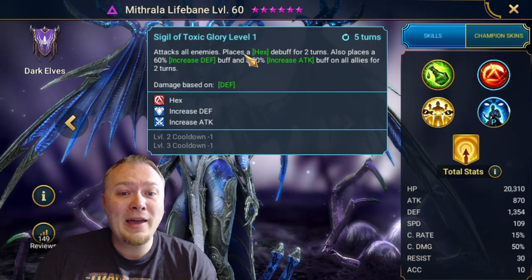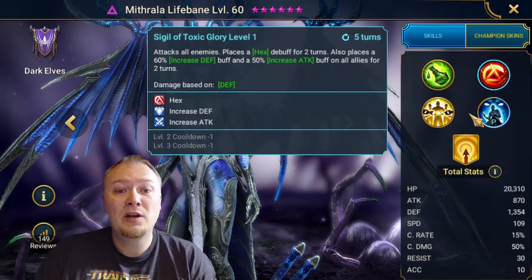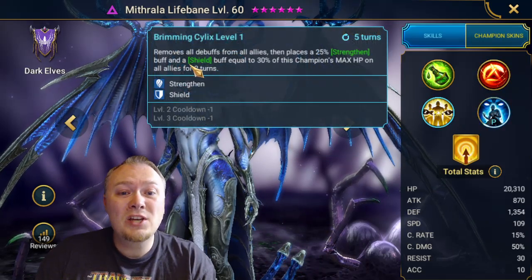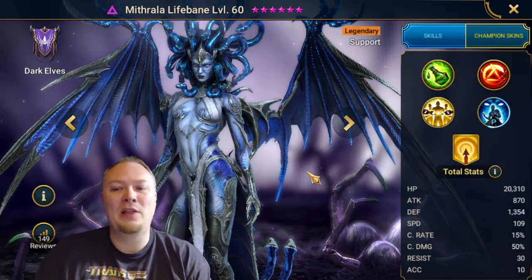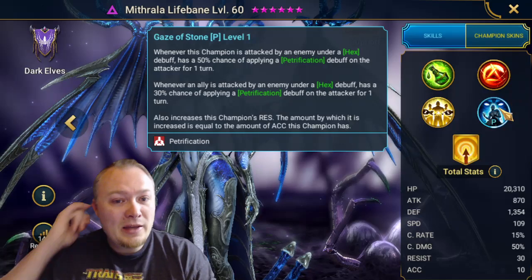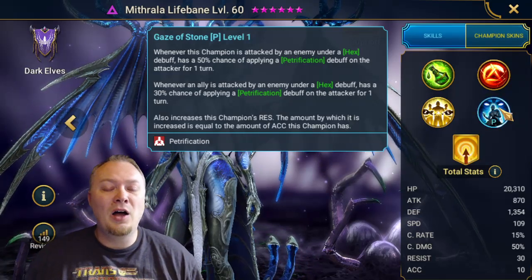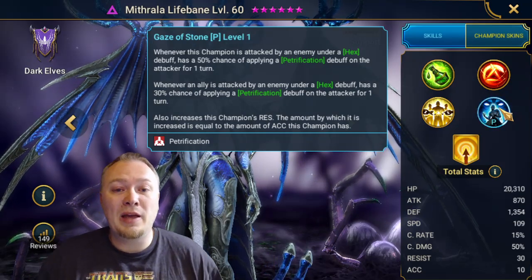On the A2, we have AoE Hex, Increase Defense, and Increase Attack — really good. The A3 is a Full Cleanse, Strengthen, and Shield — unparalleled. But it's her passive that is really going to bring us a lot of mileage in this Champion Guide. I think that this is her most powerful ability.